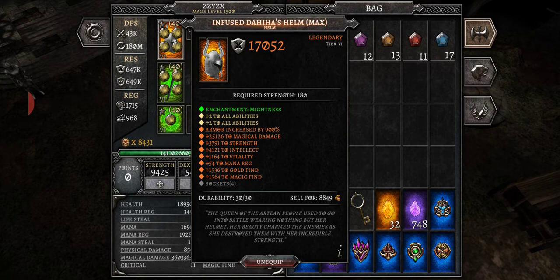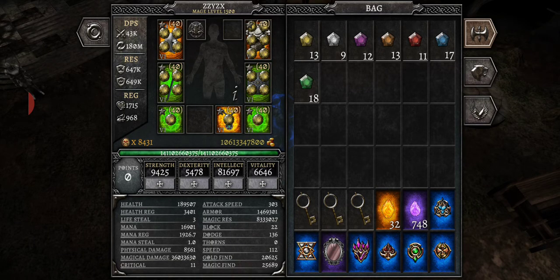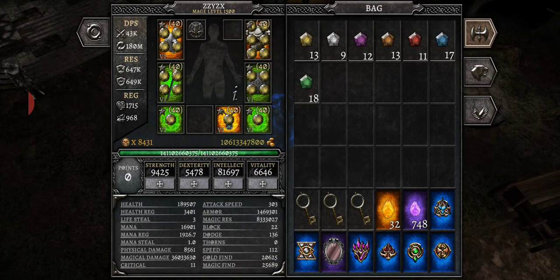For a new player starting out — do not, despite what people tell you, just pour all your points into one stat like Intellect for mages or Strength for warriors. Distribute your points evenly. If you're a mage, the majority should go to Intellect and some to Vitality, but you're going to need a certain amount of Strength to equip gear. You can see gear has a Strength requirement of 180, so distribute points as needed for the new gear you're getting.